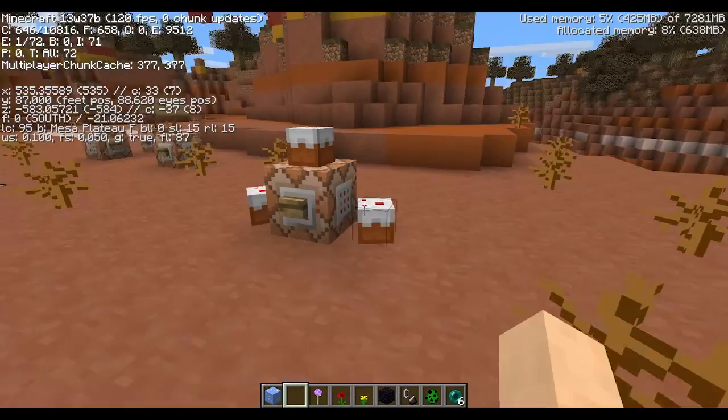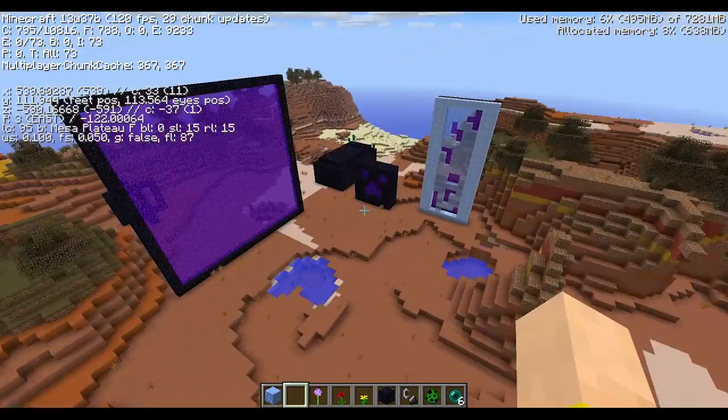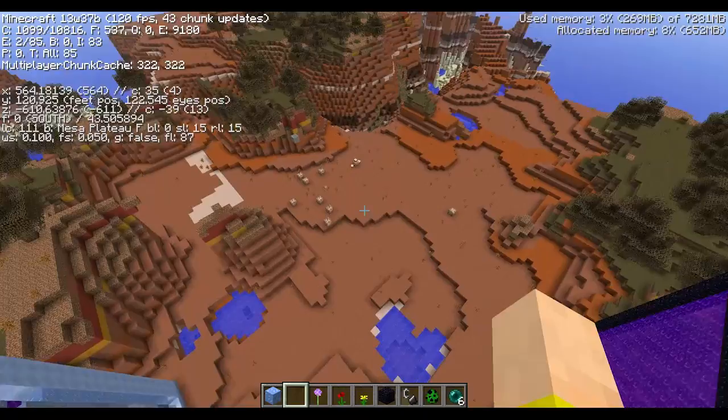This is a new one — if you do MHF_Cake, you can get a little cupcake, a kind of small cake. There's also the testforblock command that was added, so it can test if there's a block at a certain location. All of this is going to be very useful for map makers and people wanting to have more inventive things to do in the game.